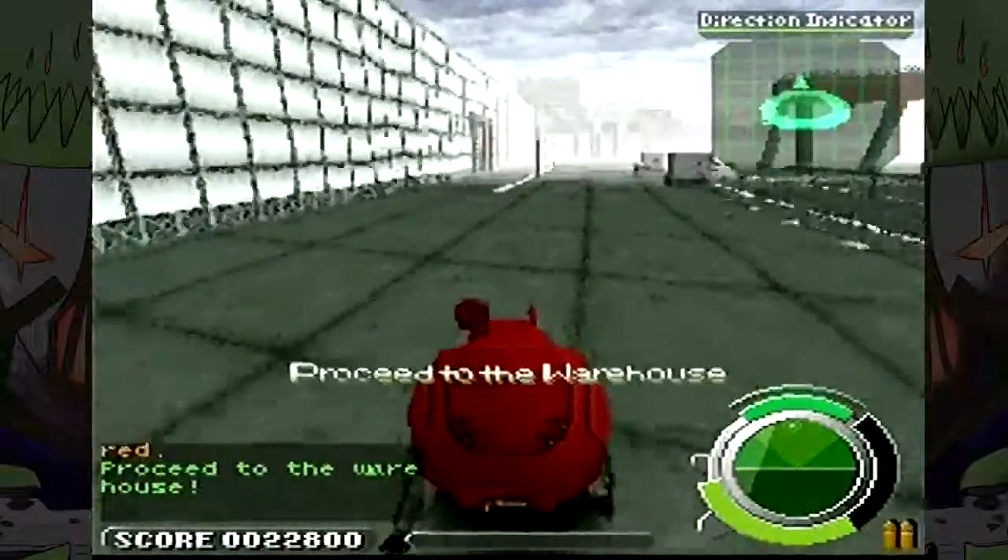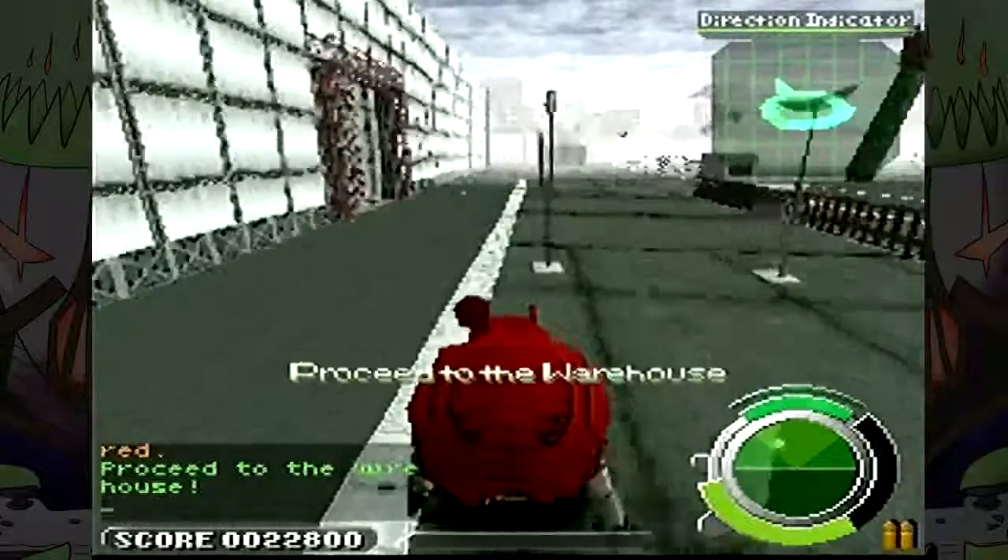Proceed to the warehouse. We've got the key cards — let's go in. Let's ignore the helicopter. Here's the door — we're in, we're inside.